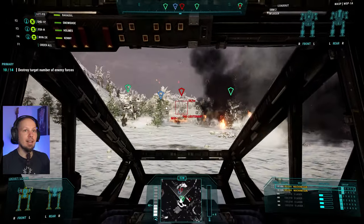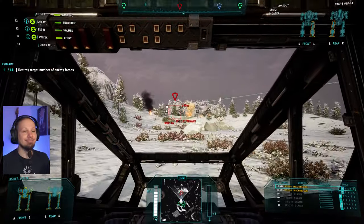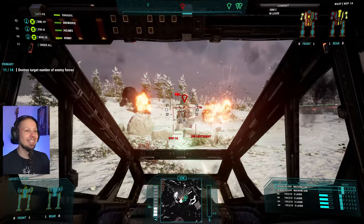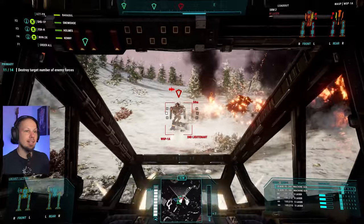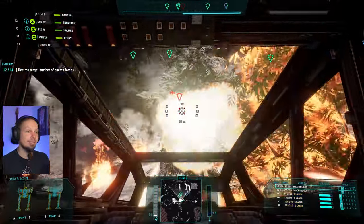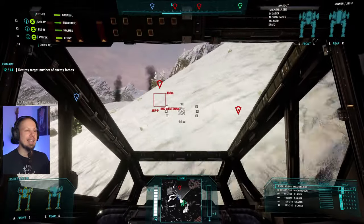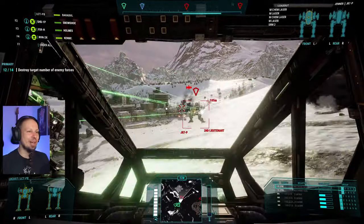Down he goes. And the other Wasp as well. What is our optimal range, even? 100 meters. The funny thing is that the machine guns actually have a longer range than our small lasers. Stay in motion — not getting hit. Down he goes. So the last two enemies coming down now — we have another light and a medium mech. It's a Jenner and a Vindicator.